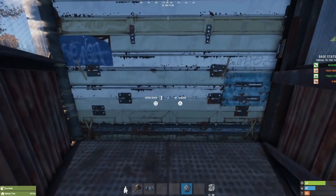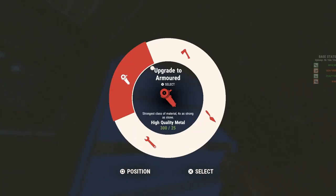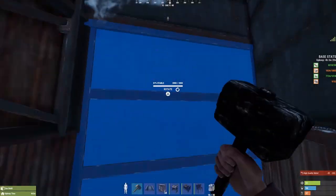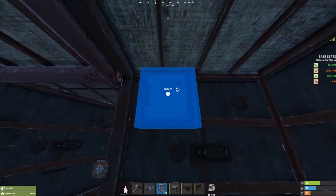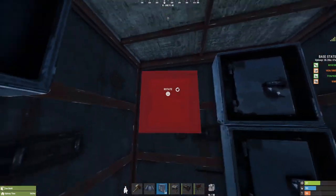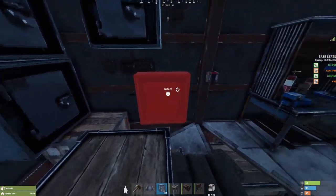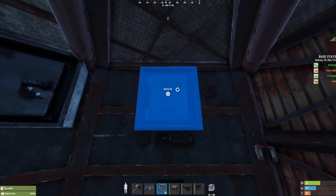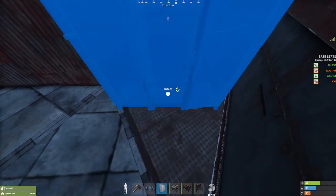Also run around placing any more final doors, ornaments, boxes, and just the necessities you may need in a base. Place down a locker, place down a barbecue. Everything from here on out is totally optional. All the decoration of this base is optional — you don't have to have drop boxes everywhere, you don't have to have furnaces everywhere. It's entirely up to you; this is just the way I chose to build my base.